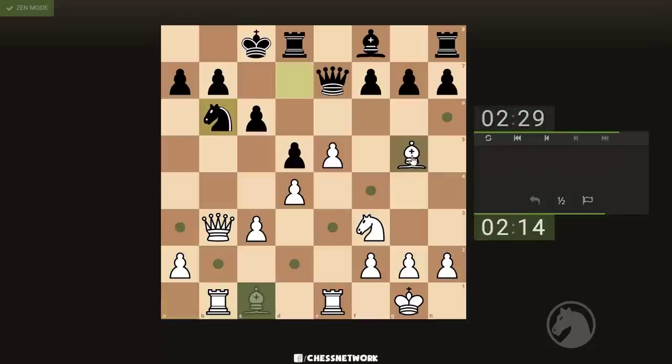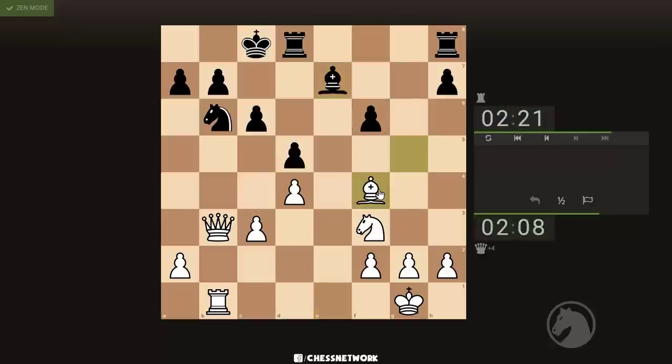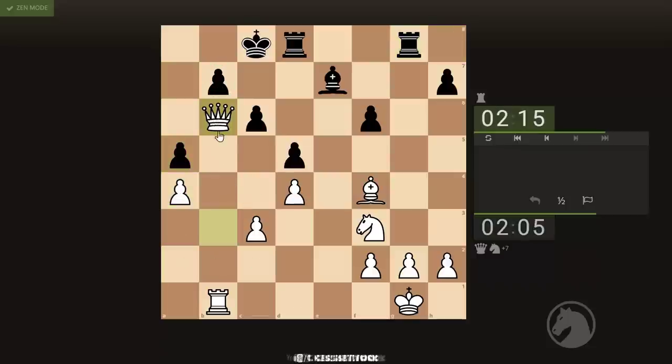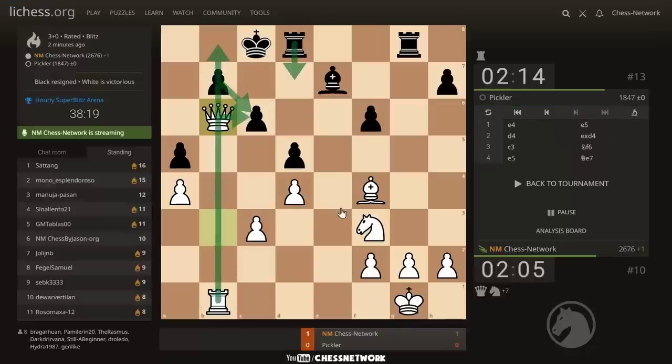We also have this one now — skewer land! And here's a double attacker. Should be getting some material — yeah, they missed that I was on the queen. Okay, big trouble here — knifing in, just want to scare this guy away, get the mate. b7 — yeah, if the game continued there's this, this, and then the mate on b8. Who was I playing? The Pickler.